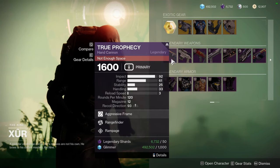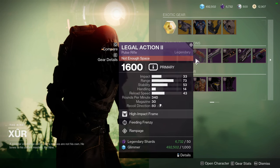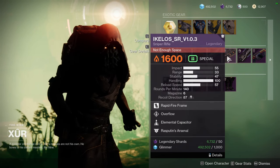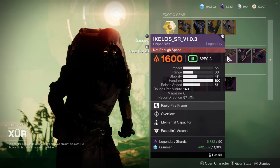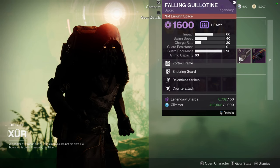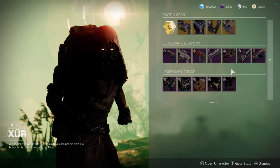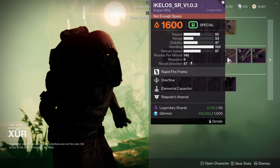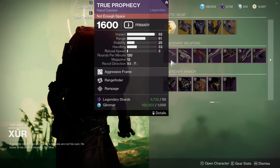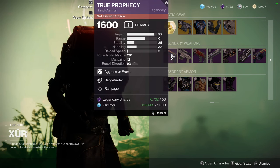As for Xur's weapons: True Prophecy with Rangefinder and Rampage, Shepard's Watch with Outlaw and Osmosis, Legal Action 2 with Feeding Frenzy and Rampage, The Deicide with Surplus and Elemental Capacitor, Ikelos Sniper Rifle with Overflow and Elemental Capacitor, Falling Guillotine with Relentless Strikes and Counterattack, and Memory Interject with Clown Cartridge and Disruption Break. The Ikelos Sniper Rifle is the only red border weapon. I would say True Prophecy is pretty nice — Rangefinder is nerfed, but you never know when they'll buff it again.